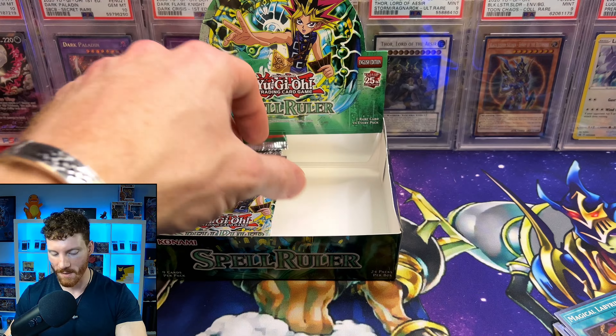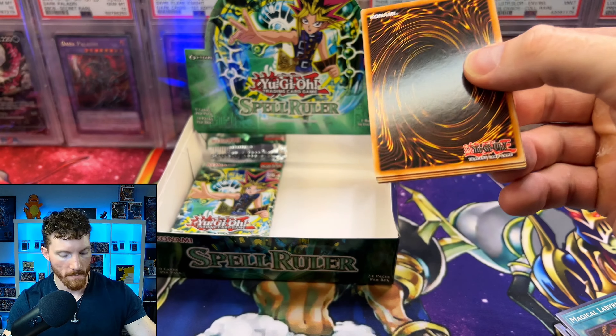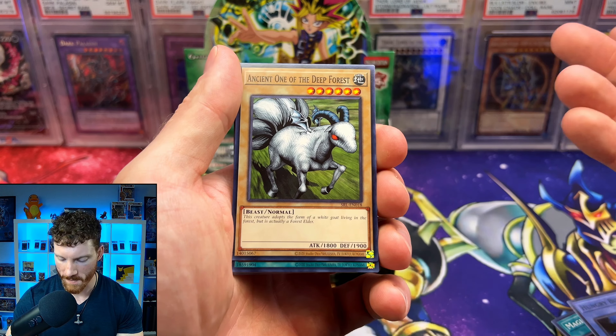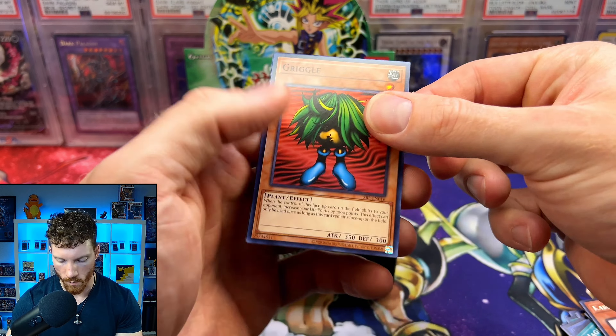We couldn't deliver and get him the Toon Blue Eyes, but at least we got him the Toon Summon Skull — just another iconic monster from the original anime when Pegasus got his butt whooped, basically. Hungry Burger — I think that has been our first card in like six different packs. Final Destiny, the Reliable Guardian, Karate Man, and the Griggle.